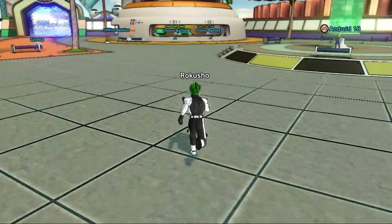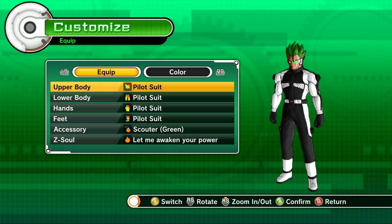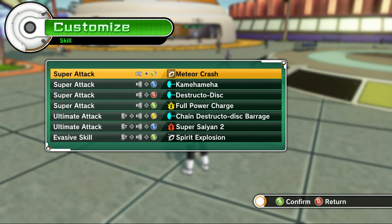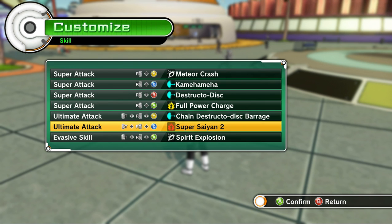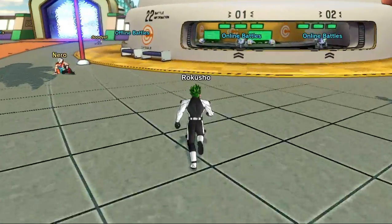I managed to get most of the items I needed. Let's see what new equipment we have. Under all skills, I have a few new skills here — I have the new Super Saiyan 2. I think in my previous video I had it but I can't remember. Anyway, let's start by looking around.